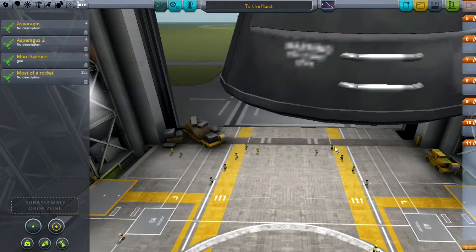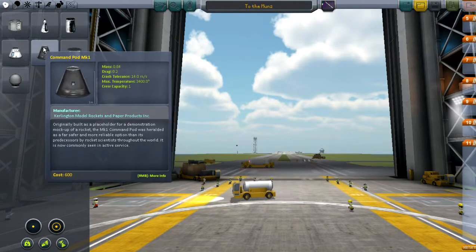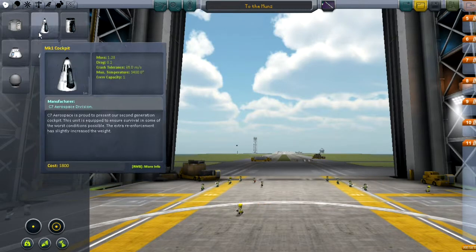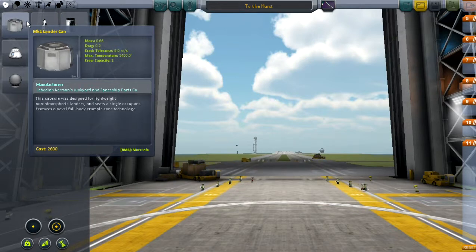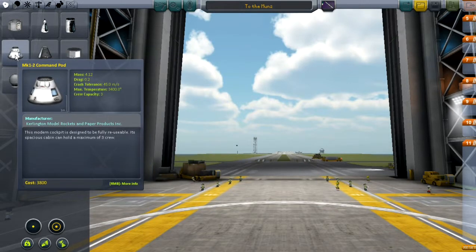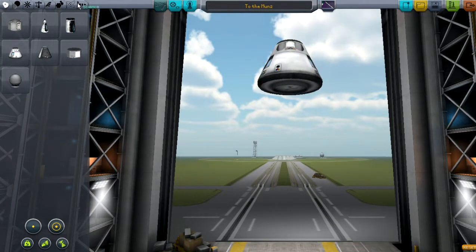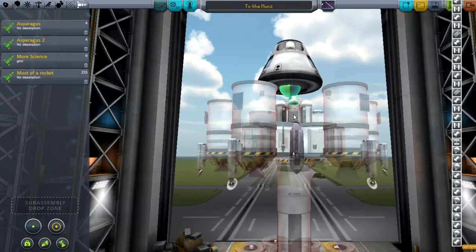I believe it'll make it to Minmus. What I want is a different pod — I'm gonna gain lots of mass. I'm trying to figure out which one — crew capacity one, or this one with a crew capacity of three. I want the one with a crew capacity of three. There we go, it seems to be really big. Okay, now this is going to take a minute to generate — I clicked — oh, there it is. That looks really big.